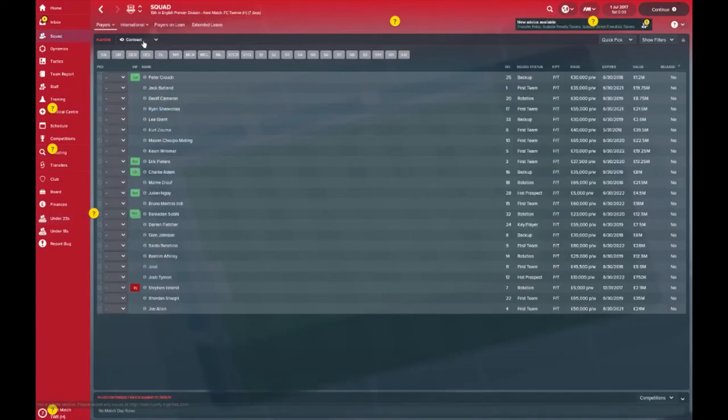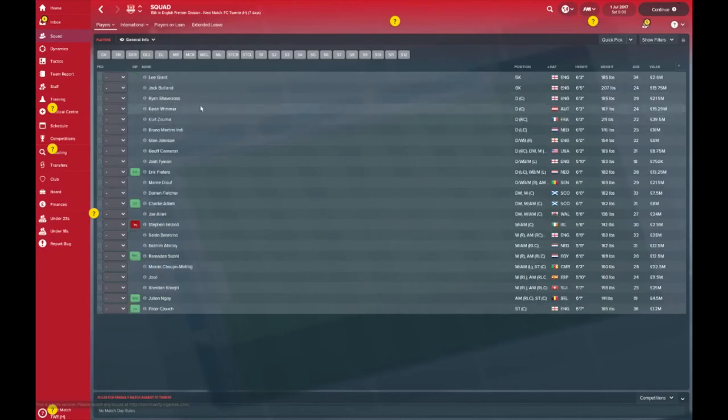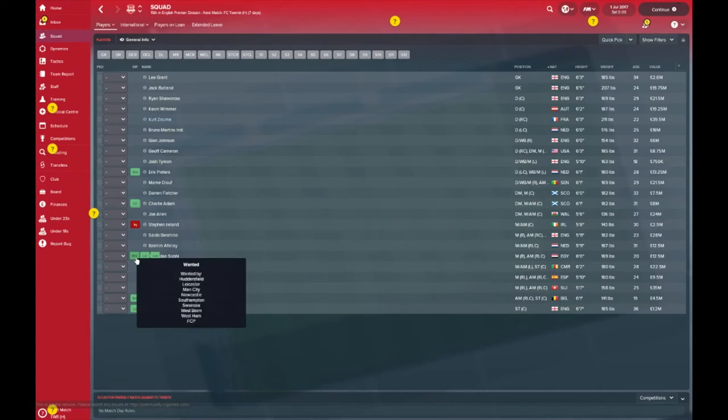Let's look at the main squad. Two goalkeepers: Jack Butland, a quality keeper, and Lee Grant, who's been around a while — a steady, safe pair of hands for your reserve keeper. Ryan Shawcross is a quality defender who has stayed loyal to Stoke City. Crouchy is on the transfer list at 1.2 million — that could be a bargain for someone. Charlie Adam is also on the transfer list at 8 million. Eric Peters is wanted by Everton and West Brom, and Shaqiri is also wanted by Premier League teams and maybe some teams abroad.